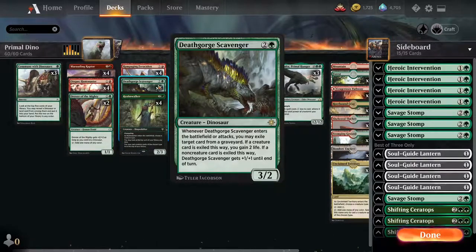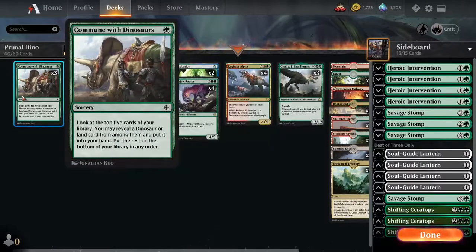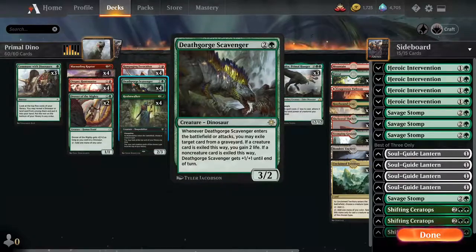Death Gorge is pretty good. I think in ways it can be better than Scavenging Ooze, but that remains to be seen. I love it — Realmwalker can help dig deeper for it, Commune with Dinosaurs can dig for it. It's done some pretty good work especially against Phoenix and that sort of thing, where they have just a couple key targets you really want to get out of the graveyard. Sometimes that's all it takes, and you're exiling for free whereas Scavenging Ooze you have to pay some sort of cost — so Death Gorge might be a little bit better.